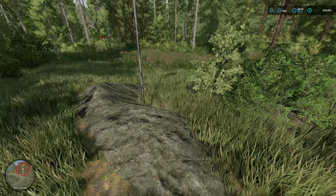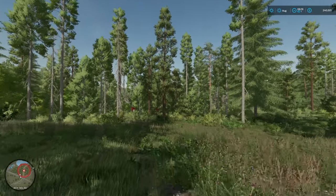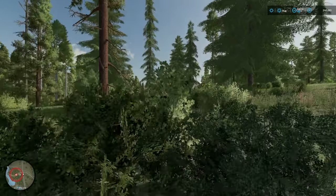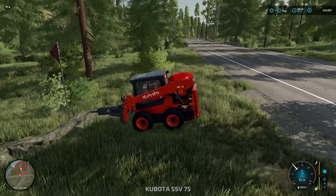Usually these rocks are along a pathway of some sort and they're going to look just like this — a rock with a red flag over it. You can see we've got one there, we've also got a couple more over here, and somewhere within this red circle are the other two that we need.